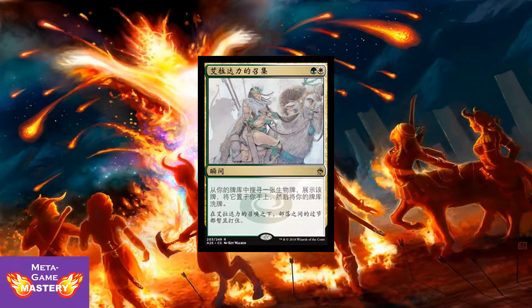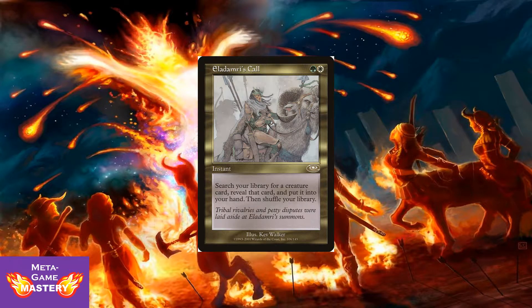Next up we have Aborami's Call. This is a foreign language spoiler — I wanted you to take a look at it real quick, and then we'll get into what the card actually does. This is the original version. It's Selesnia colors: green, white, instant. Search your library for a creature card, reveal that card, put it into your hand, then shuffle your library. Just a straightforward, very good card. It'll run you about $10 right now. Obviously the price will go down once this set comes out, but very good in Commander or anything running Selesnia colors.